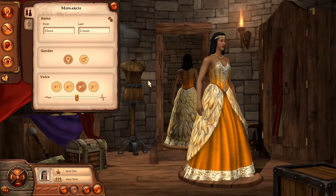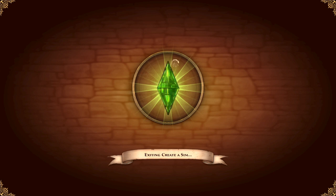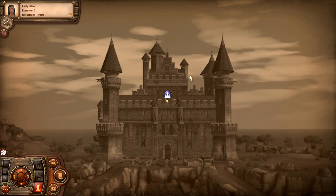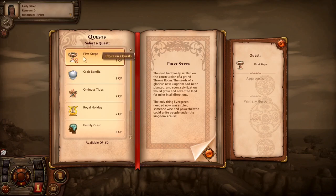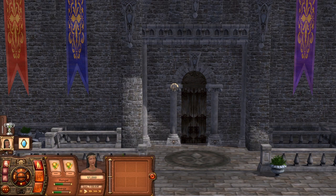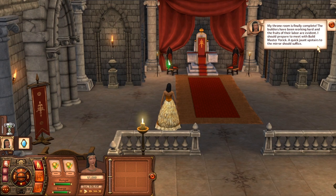Let's save her first before we go in-game. We don't need to furnish the throne room because it's already furnished, so let's pick a quest. The first quest is called 'They Will Come.' The game says her throne room is finally complete — the builders have been working hard. I should prepare to meet with Build Master York — a quick jaunt upstairs to the mirror should suffice.